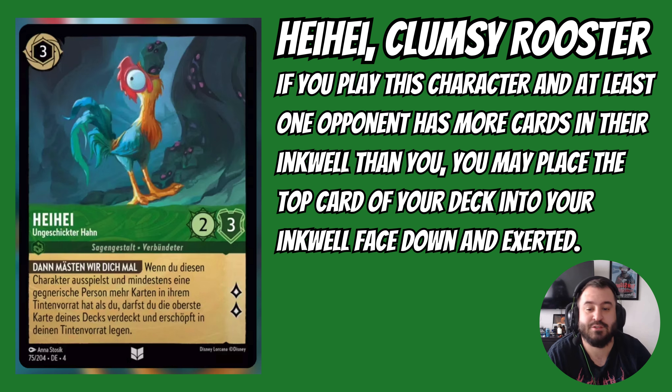This might be my favorite card previewed from the upcoming set — Heihei Clumsy Rooster. This is a 3-drop uninkable card that's 2-3 and quests for 2, which is huge for a 3-drop. Its ability reads: if you play this character and at least one opponent has more cards in the inkwell than you, you may place the top card of your deck into your inkwell face down and exerted. So far in Lorcana only Sapphire has been able to ramp, but Heihei introduces ramp into Emerald and lets you take advantage of going second. This card is amazing.